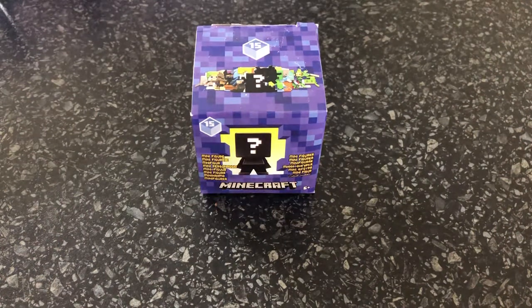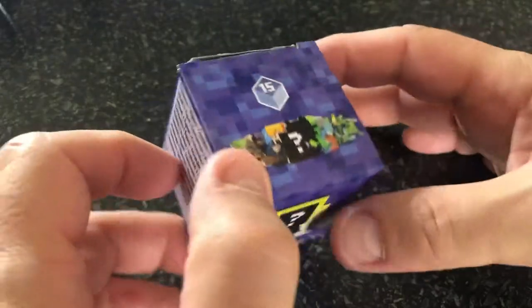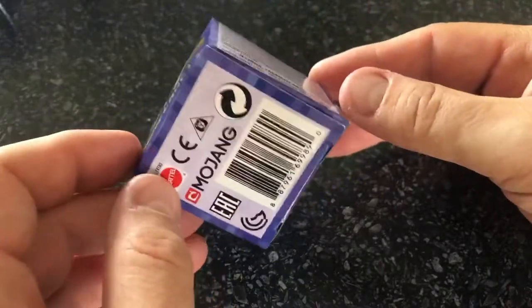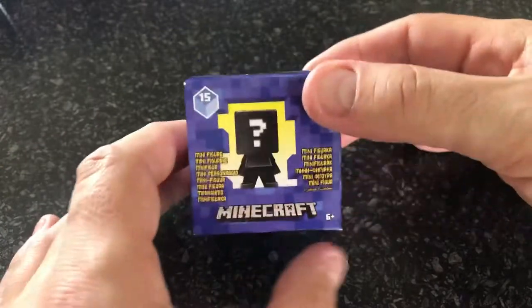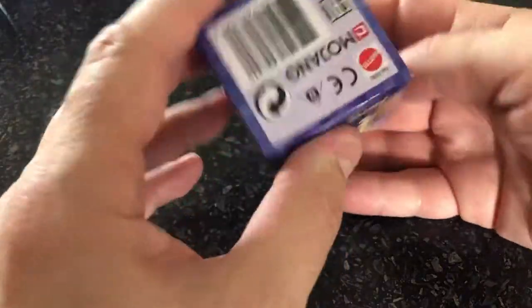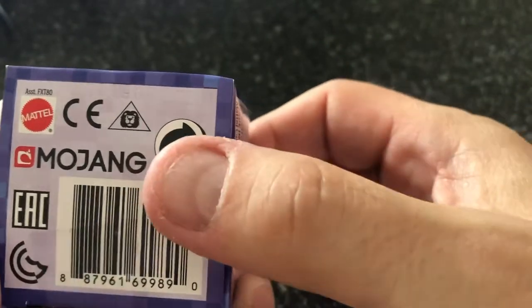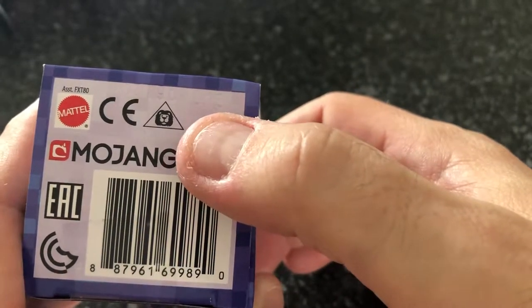Hello everybody, it's MonPJC here with another box opening session. We have Series 15 boxes here and I've done some other videos like this before where I've opened these and seen what's inside. I've got nine boxes here and I'll read out the codes that are on the boxes. On the bottom here there are letters - we've got BC on this one and then the numbers 15, so this is box C out of the range.